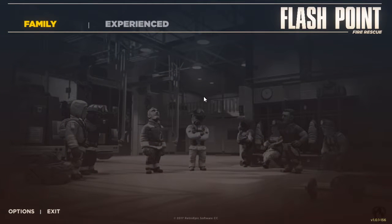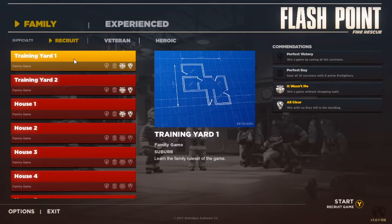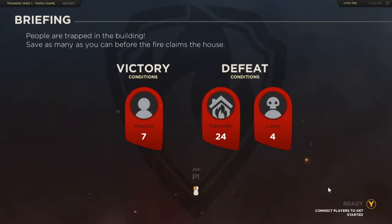Hi everyone, this is episode 8 of Flashpoint Fire Rescue. We totally failed in the last episode, so we are going to try Training Yard 1 and try to complete our accommodations by saving all the survivors. Here we go — we need 10 survivors.